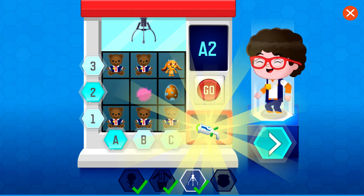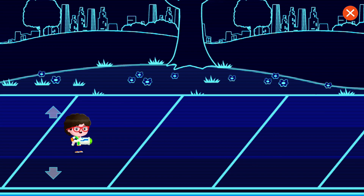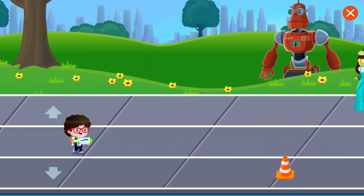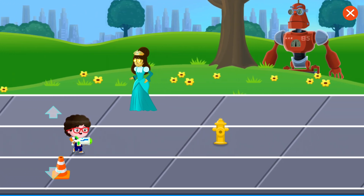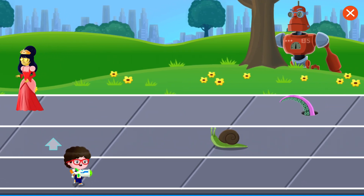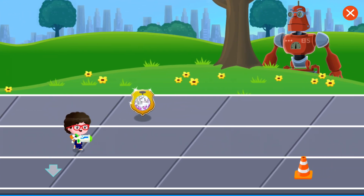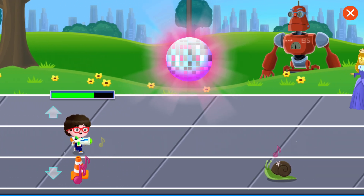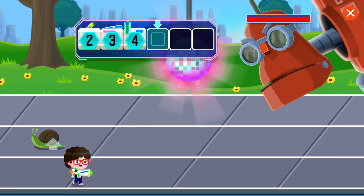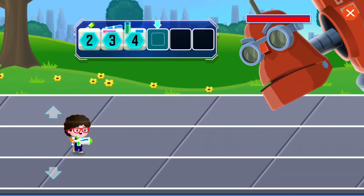Great work, almost Agent. Your first gadget is ready. Now you can use your gadget in an odd emergency simulation. Move your agent up and down to avoid the oddness. To defeat the biggest oddness of all, you need to add more pieces to your gadget. Look at the number line. Collect the first missing number, and then the next missing number, until all the missing numbers are filled in.